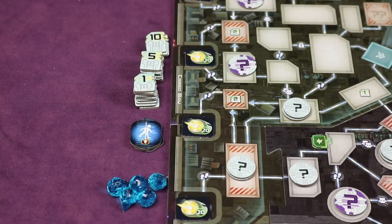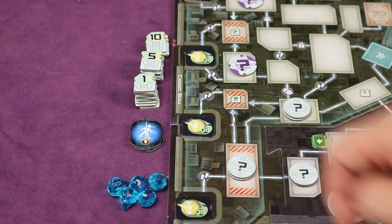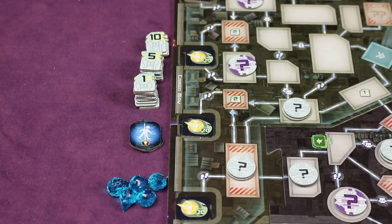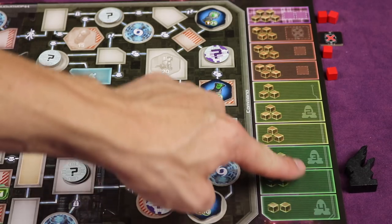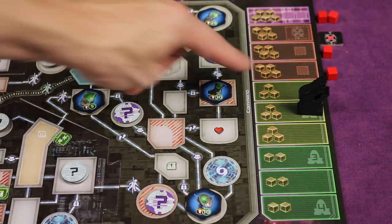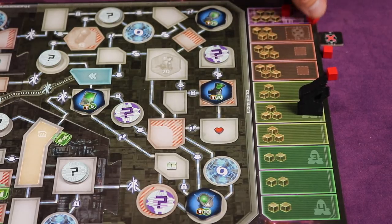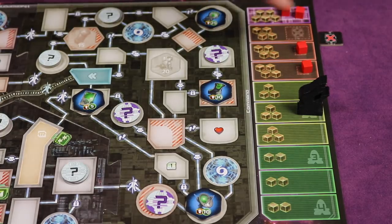Next, set up a bank of components to the side of the board. This includes five power crystals, one command code token per player, and all the credits in values of one, five, and ten. Then set up the rage track on the right side of the board. Take the black boss marker and place it in one of three spots depending on player count: four players, three players, or two players as marked on the board. Find the four red bounty hunter cubes and place them in the four marked spots. Finally, place the blockade marker with the X in its indicated spot.